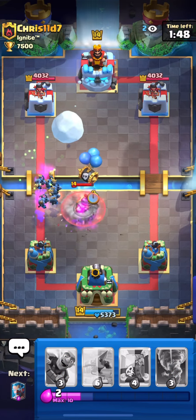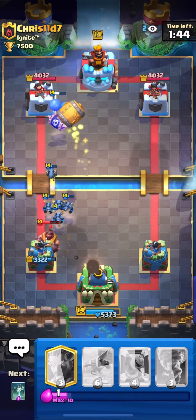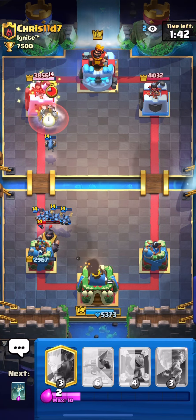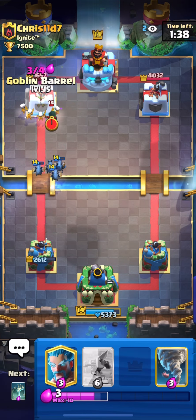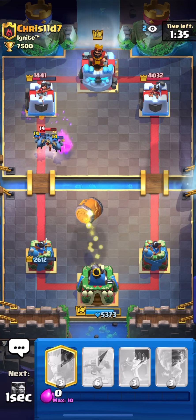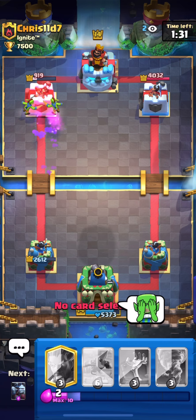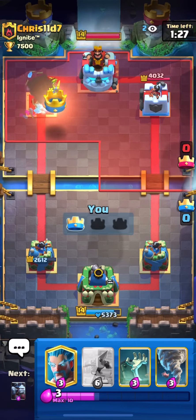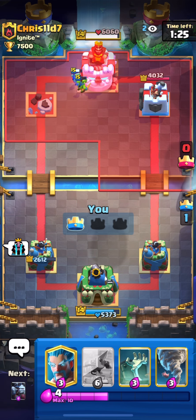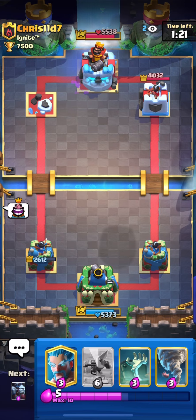I'm going to skeleton barrel here. He's at zero elixir now. Oh my god, look at the damage — I'm even going to mirror here. I think this is a tower hit. I'll play the goblin emote. The deck is working really well, so I'm going to skip ahead to the next match.